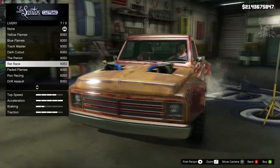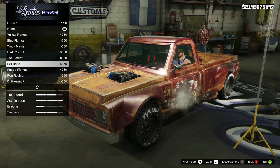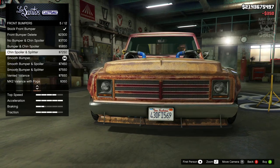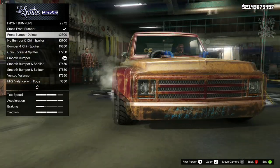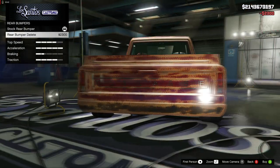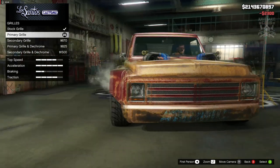Actually, the rusted one looks quite good. I'm going to go with the rat rod livery. That means I'll quickly go back to the bumper — I'm going to remove the bumpers because clean chrome bumpers don't really go with rusted paintwork. So I'm going to remove the front bumper, remove the rear bumper, and for the grill I'm going to de-chrome it as well, so it doesn't look too clean.